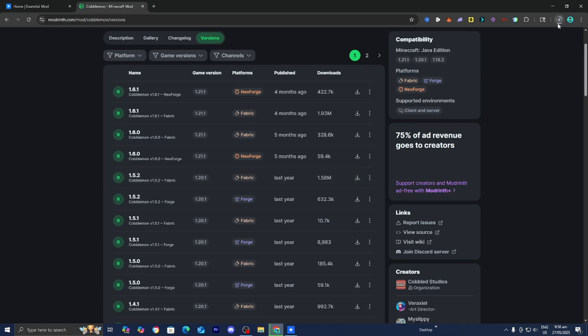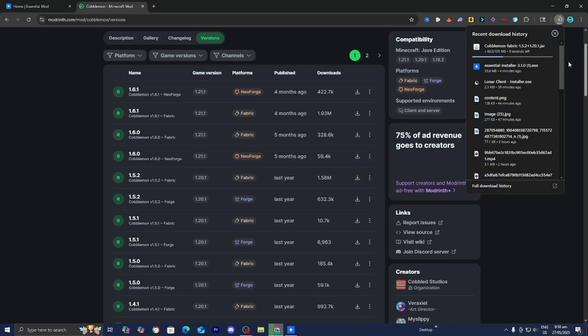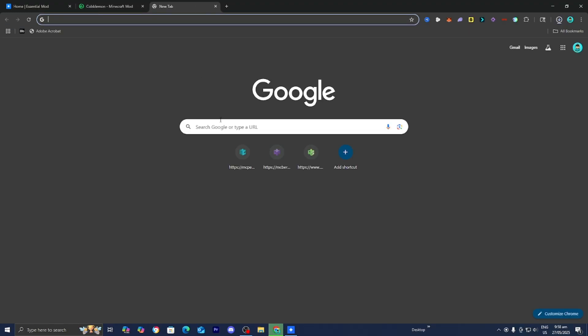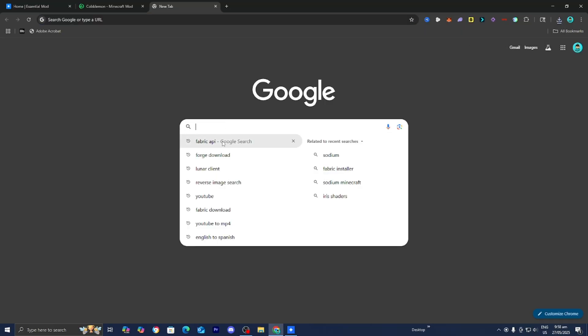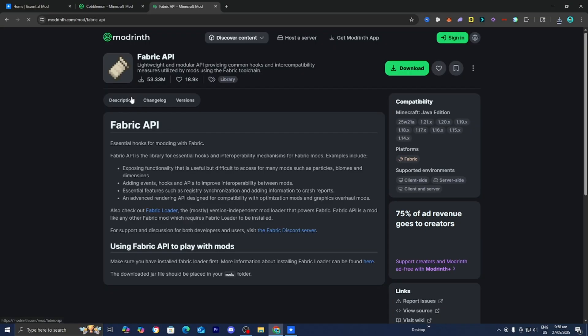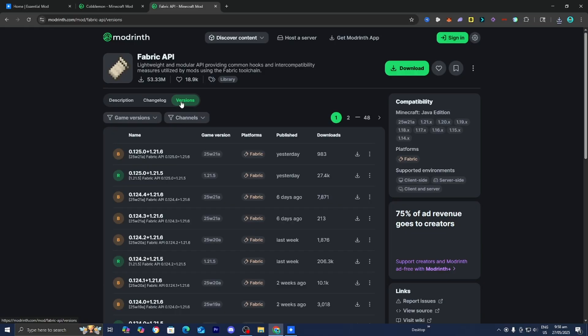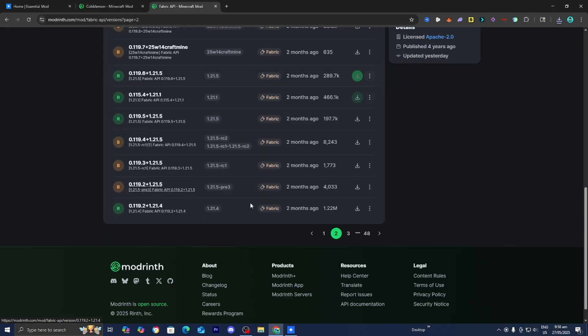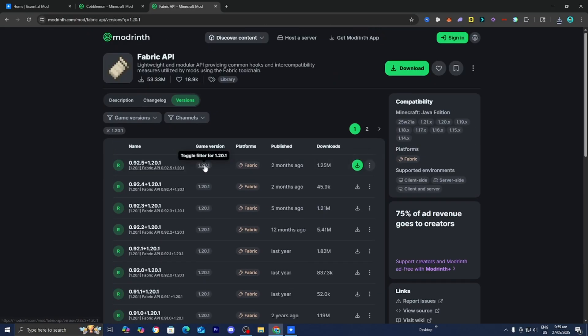The Cobblemon mod will now download, but that is not the only mod we need to install. We also need to install another mod called Fabric API — if you don't download Fabric API, it will not work. Open another tab and look up Fabric API, then go to the official modrinth.com website, which should provide you with a download for Fabric API. Press Versions and scroll down until you find 1.20.1, or whatever version of Cobblemon you are installing. Once you find the correct version, press Download.